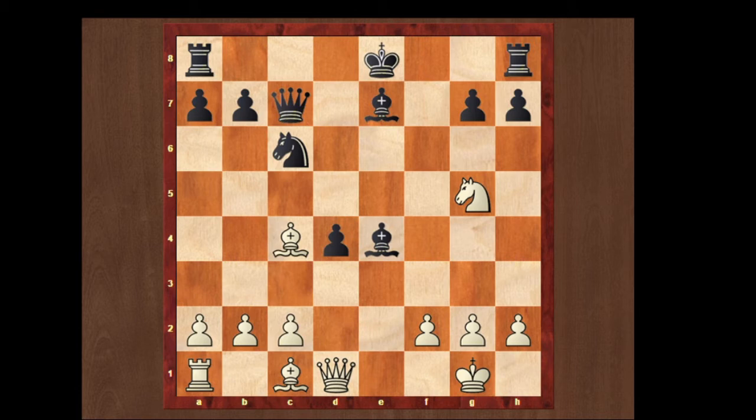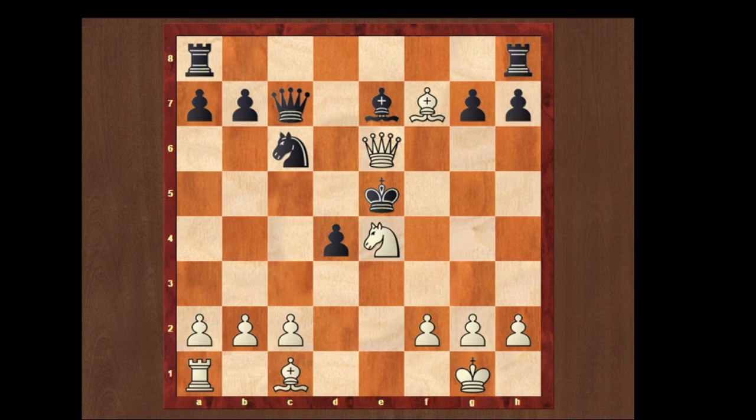Another move is bishop takes e4 — if he tries to be greedy. Then we can just play bishop f7 check. If he goes to any side, we can give a check with the knight forking the king and the queen. If he tries to play king to d7, we bring the queen to g4, giving a check. And if he plays to d6, we can checkmate him in 2 moves. The move is knight takes e4 check, queen e5, queen e6 — and that's checkmate.